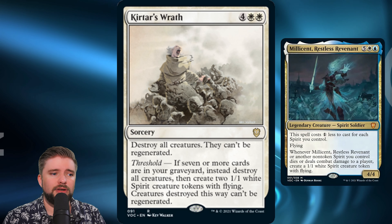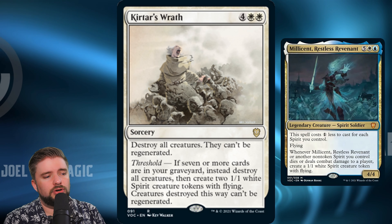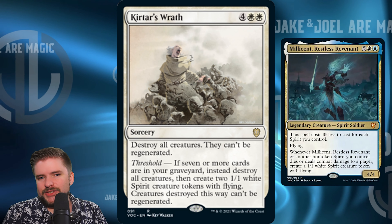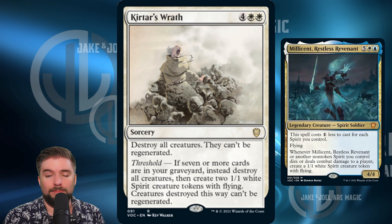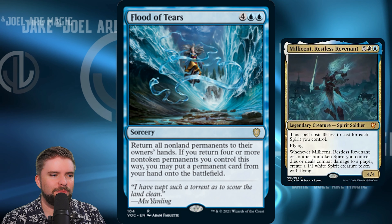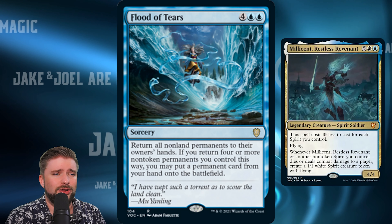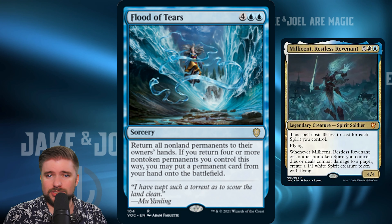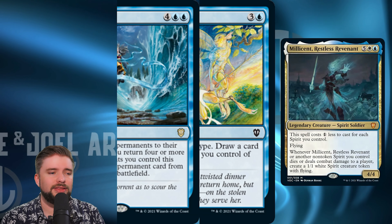Kirtar's Wrath: we already put a different board wipe in here that I think is better. It's six mana to destroy all creatures — they can't be regenerated — and if you've got threshold, you also get two 1/1 white spirit creature tokens with flying. It's fine; this is one you could think about leaving in if you've got a creature-heavy meta and need to wipe the board a lot, as it is synergistic to the deck. I just think March of Souls is a little better. I straight up don't like Flood of Tears, especially in a deck that's creating a lot of tokens — we return everything to our hand and all of our tokens just evaporate, so any hard work in that direction is wasted.